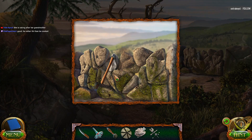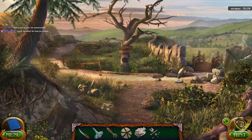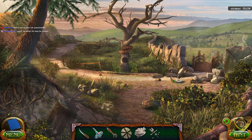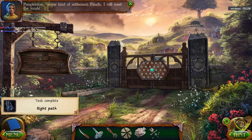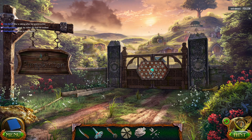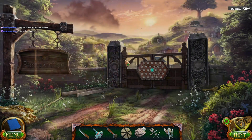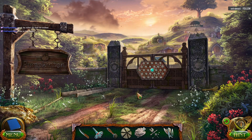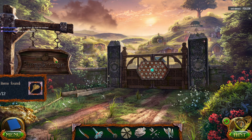Crickets are back. The pathway was all blocked too. I guess we're just going to leave that grindstone here for now? Pumpkin Tin. Some kind of settlement. Finally, I will meet the locals. Pumpkin Tin — what kind of name is that? I want to live there, actually. I like pumpkins: pumpkin spice, pumpkin pie, jack-o'-lanterns, you know, all the pumpkin stuff.